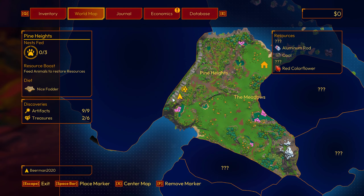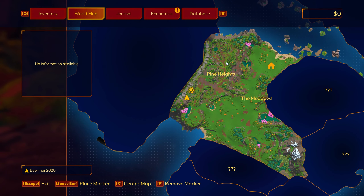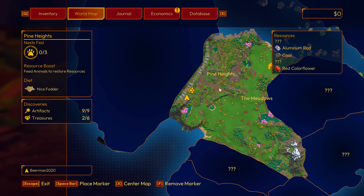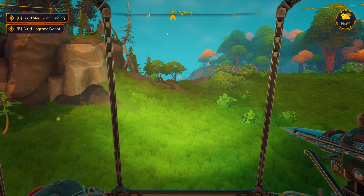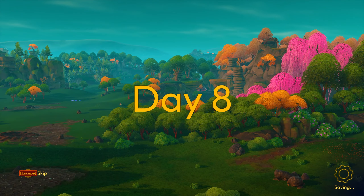On the map — what does it look like now? It doesn't really give us much information. But there are four more treasures. We'll look for those. There's one more resource — two more different types of resources we gotta find. But I think we need to upgrade to get one of those. So let's head back to home. Hopefully we can make it home in time to see what that buff looks like.